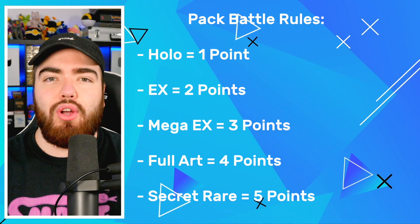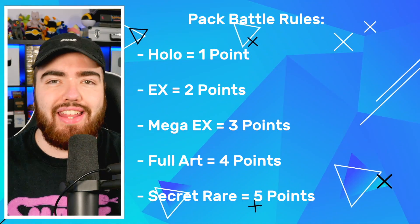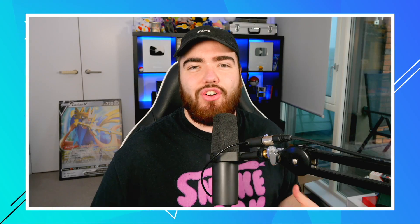All other rules are as follows: if you get a holo, it's 1 point; if you get an EX, it's 2 points; a Mega EX is 3 points; a Full Art is 4 points; and a secret rare is 5 points. So now that we have established the rules and everything is in order, it's time to head over to the Graded Gem HQ and get opening the packs.